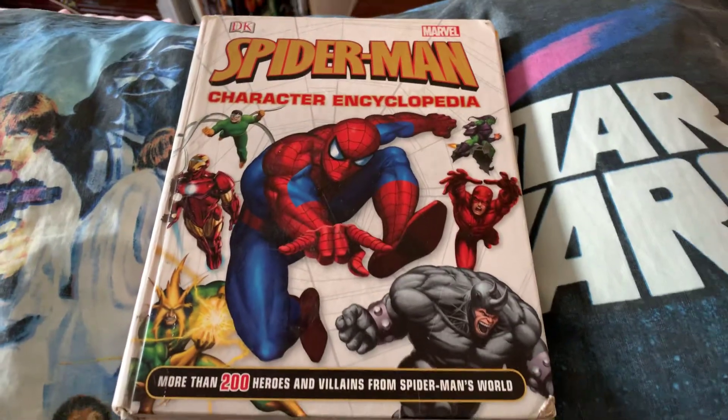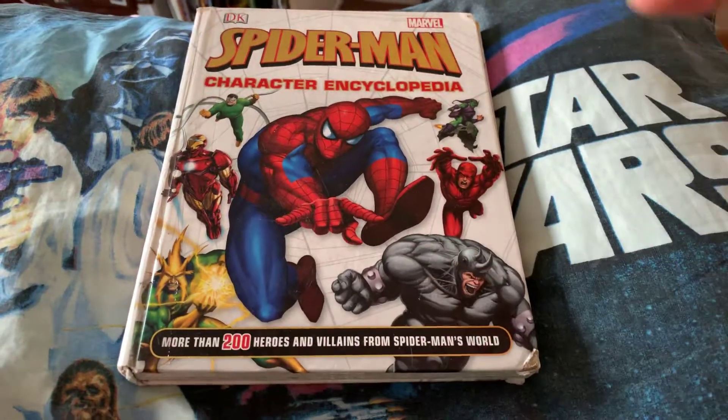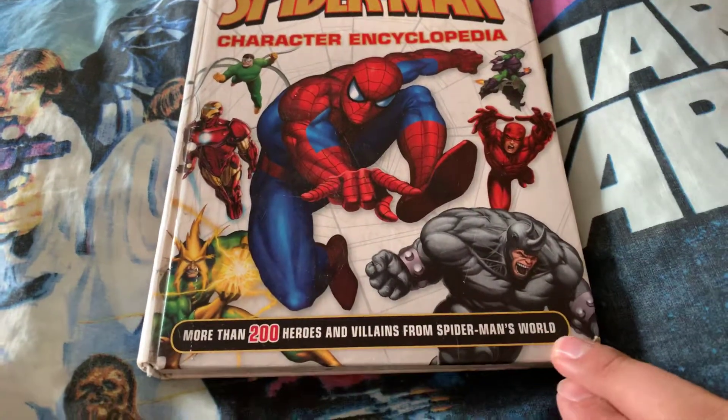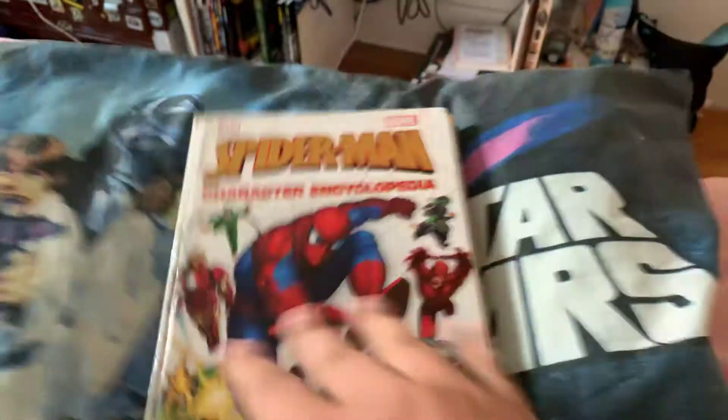Alright, number 49 - book number 49. We got Spider-Man Character Encyclopedia, more than 200 heroes and villains from Spider-Man's world. This is from 2014, so it has everything up to 2014.